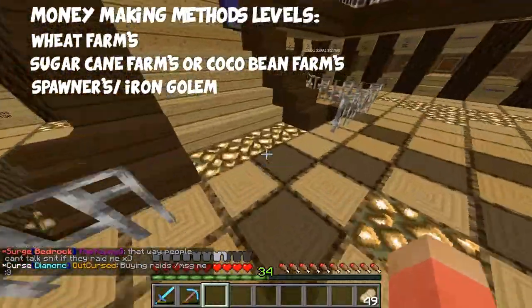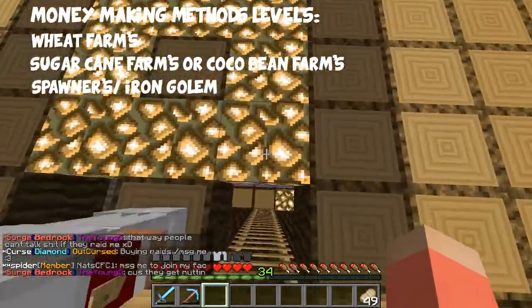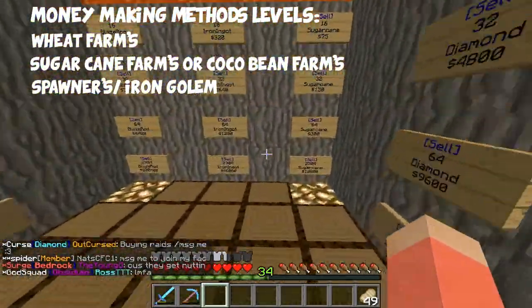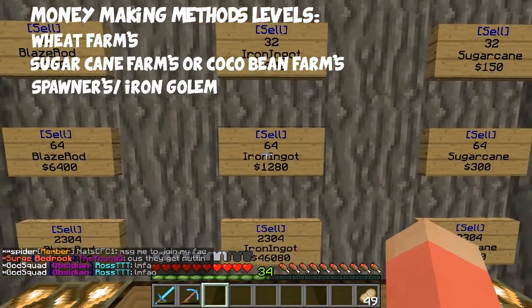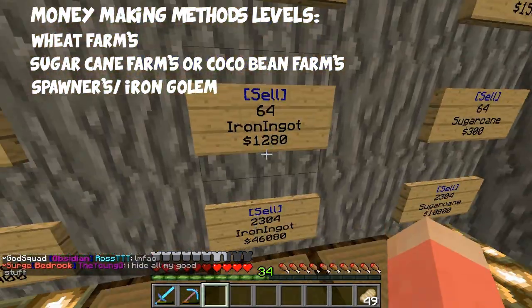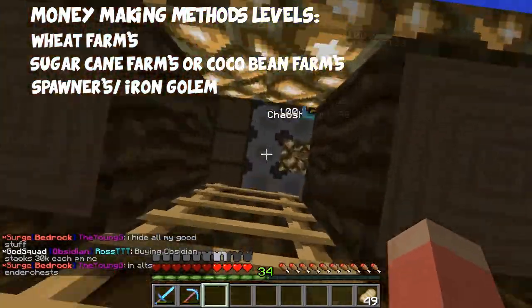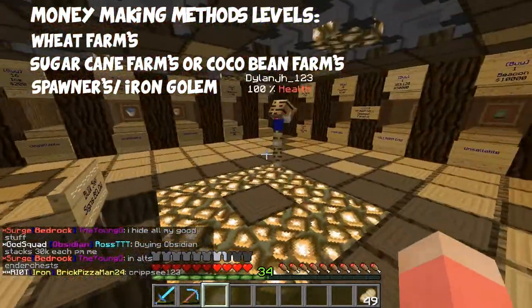Then you want to move on to iron golem, because iron is really easy to sell. You could even get one of those sell signs in your base — if you ask in one of the streams of some YouTubers they'll likely set one up. You can sell 64 for around 1,200, or a whole inventory for like 46k, which is quite good money.